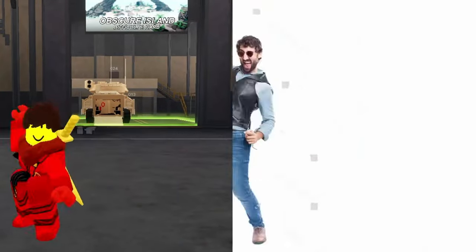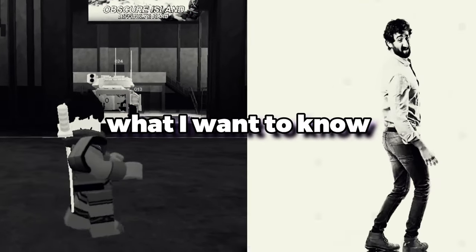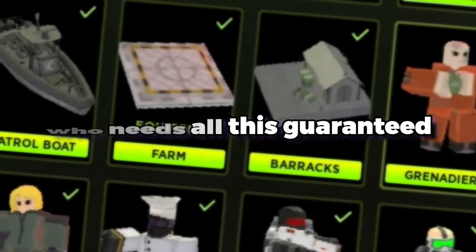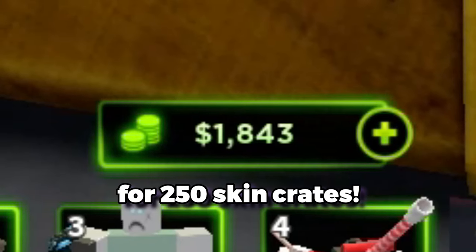You could also buy some emotes if you skip a tower or two. But that's not the point of this video. What I want to know is what I can get with $50,000 in gambling. Who needs all this guaranteed stuff that can help you progress through the game when you could just spend your life savings on 250 loot crates?